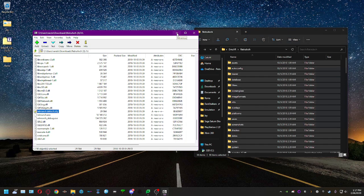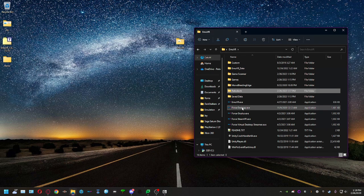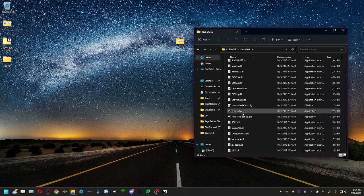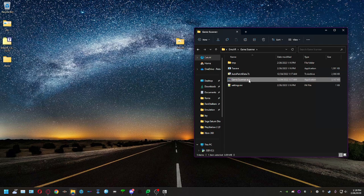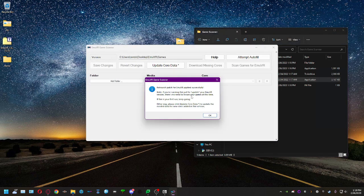RetroArch is what you need to actually play games in MEVR — they supply you with a compatible installation so you don't have to configure it yourself. Now that it's set up correctly, you can see the structure: MEVR folder, RetroArch folder, and retroarch.exe inside it. Run the game scanner again — this time you get 'RetroArch patch for MEVR applied successfully.'